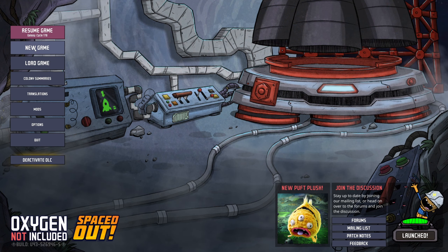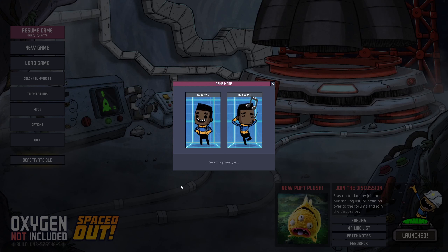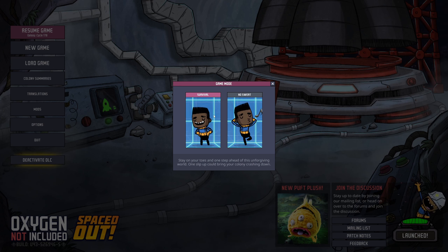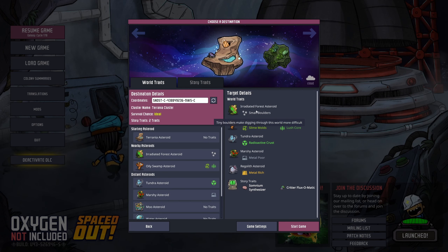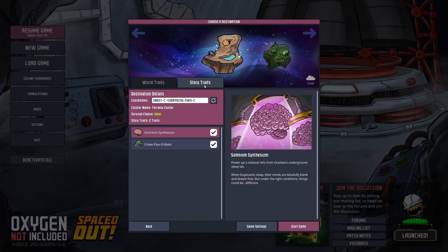This will be a very chill game. I think I'll go with the No Sweat option, because we go easy, take it slow, and learn things along the way — that's the main goal. I don't know what the difference is in history, traits, and world traits.